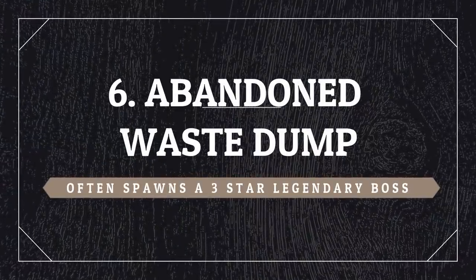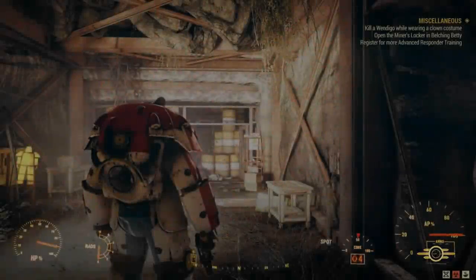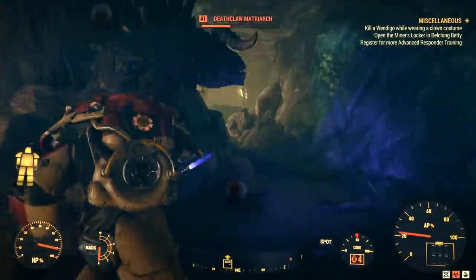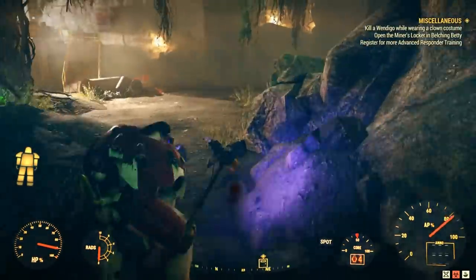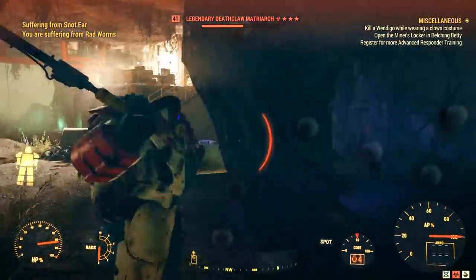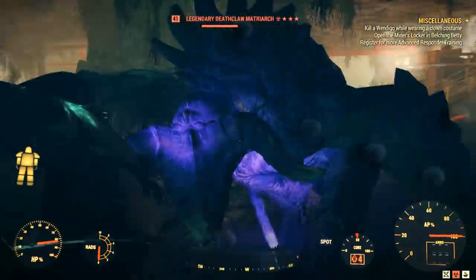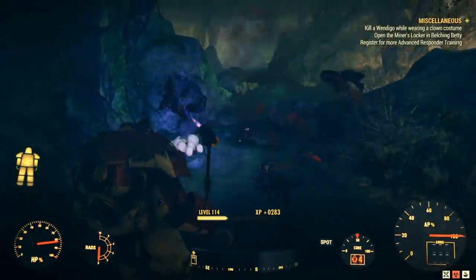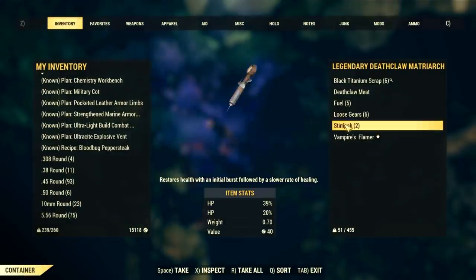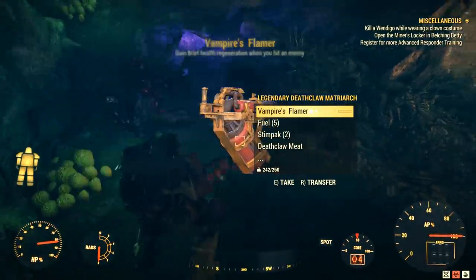At Abandoned Waste Dump you can find two deathclaws inside, and often one of them is a three star legendary boss. It doesn't always happen, but it's quite often, so if you do a few server jumps you will surely find one as a three star. They are normally a decent level — this one was just level 41, but I've seen much higher here. Just be careful because they hit quite hard. He dropped a level 43 weapon, two stars — not bad.